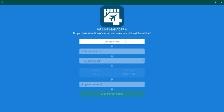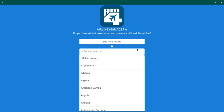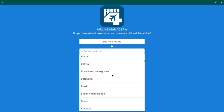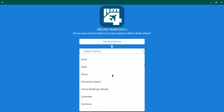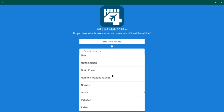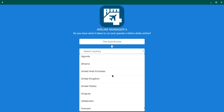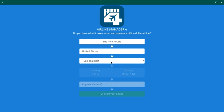Starting from the front screen, I'm going to name our airline the Avid Airline. The next important step is to select your hub. This is quite important because different hubs have different amounts of demand. I'm going to choose Dallas-Fort Worth, DFW. That doesn't actually have as much demand as somewhere like London or Frankfurt, which would be a better bet if you want to maximize demand.